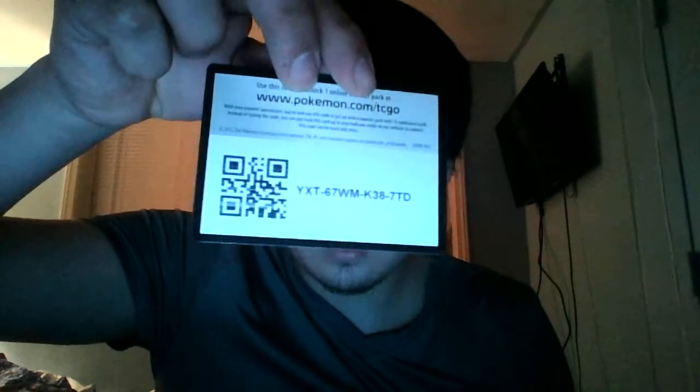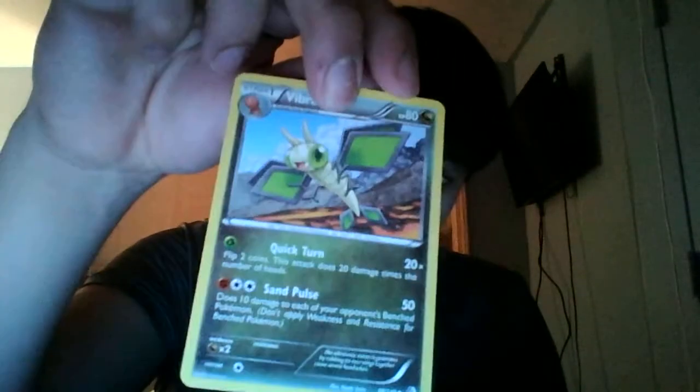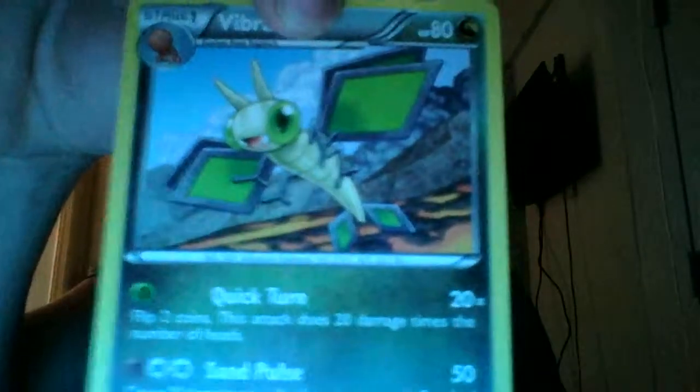Last pack — Kyurem Boundaries Crossed. I think I'm gonna be careful — actually, forget it, I'll just buy another one next week. One, two, three — front. Oh, a stadium card — Asperta Gym Stadium — cut until Overbrava. Look at it, it looks so happy and it's about to kill you! Dang it, Purrloin.